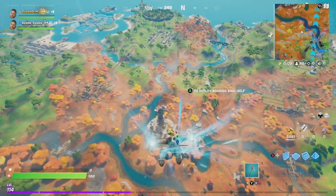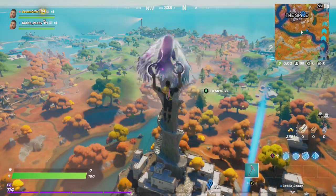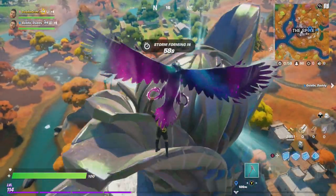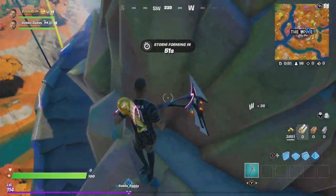Alright friends, first things first — as soon as you get to the Spire you need to loot up. Collect as much ammo, shields, and healing items as you can. This boss Raz is tough to defeat. There he is in the middle, so let's go ahead and loot up.